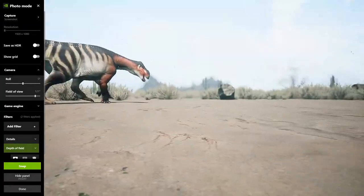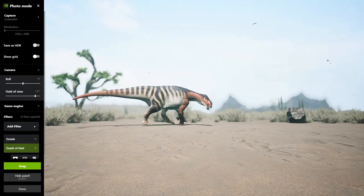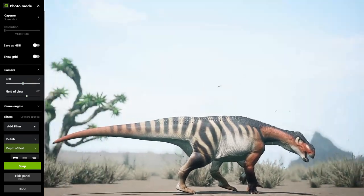Now he looks good. He's tired. He's hot. He wants a drink in this barren desert. I like to tell a story with my pictures, with my thumbnails.